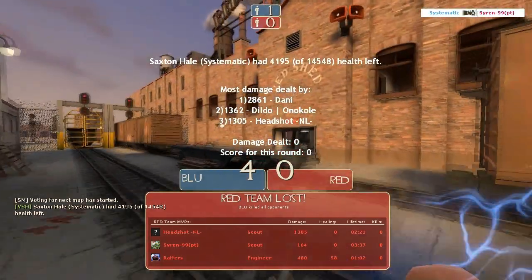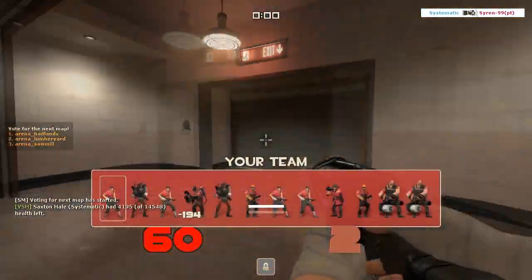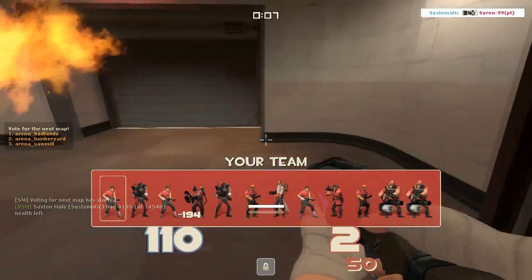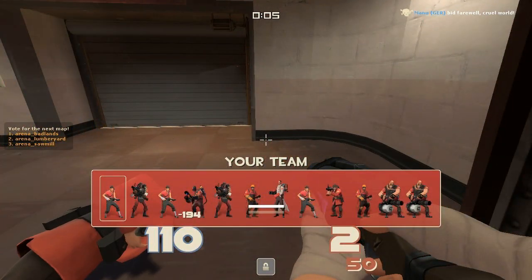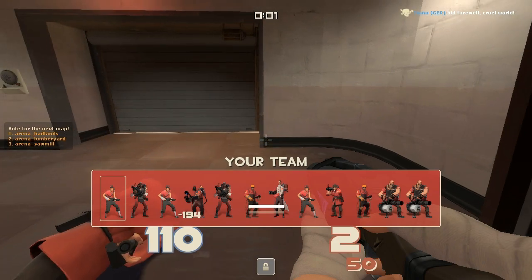And then we teabag their body and hit them. That's been it for today, guys. This has been the Saxton Hale mod — first episode of Team Fortress 2 Adventures. Hopefully we'll get my amigos on here doing commentaries with me. See you guys later, bye!